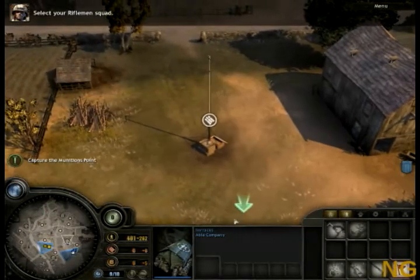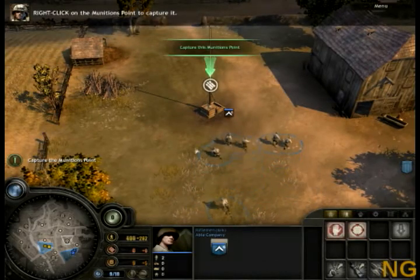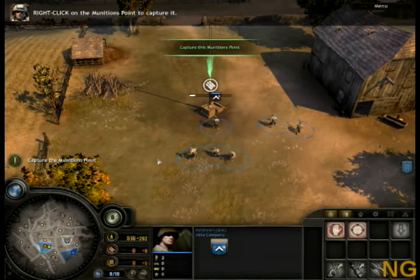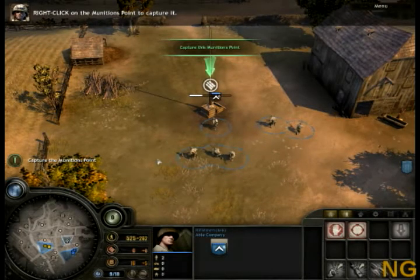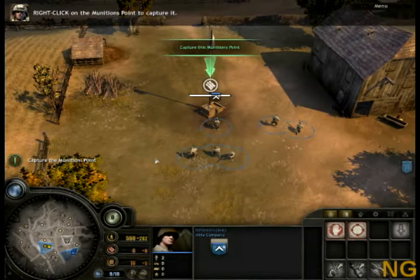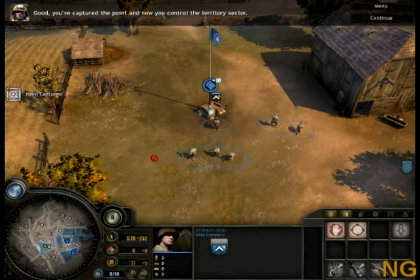Select your rifleman squad. Right-click on the munitions point to capture it. You've captured the point and now you control the territory sector.